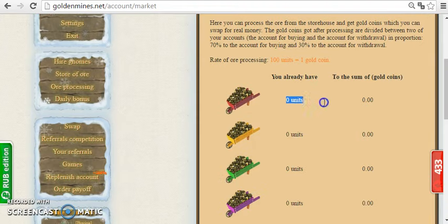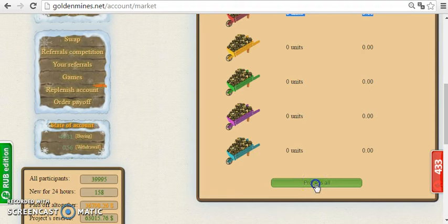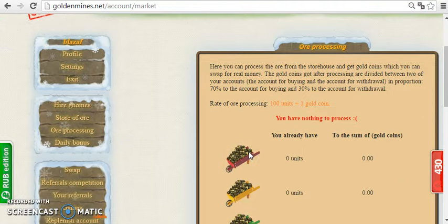Once you do that, go here on 'process all.' Here you will see how many units you have and what sum of gold coins you have, then click on 'process all.' This is a very interesting program — it looks like a game, but actually you can earn some serious money here.